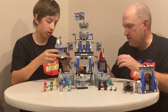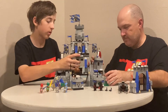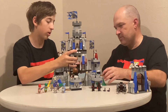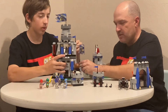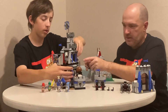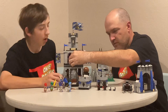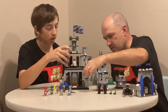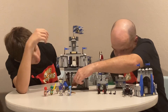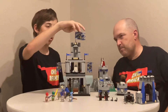Up on top you can spin the whole thing around. This section came with a raised base plate. Spin it around and you've got a throne up top and a treasure chest down low with some jewels in it, plus the axes and the flag.